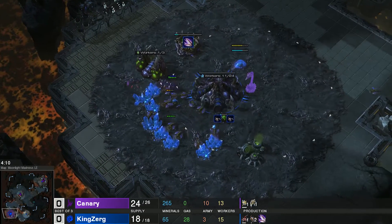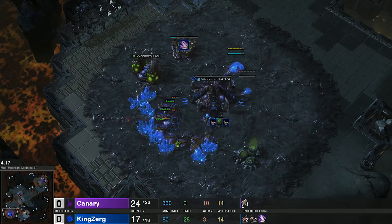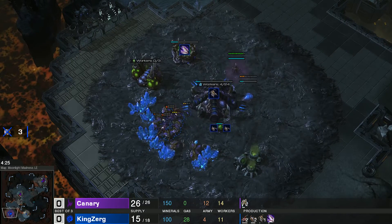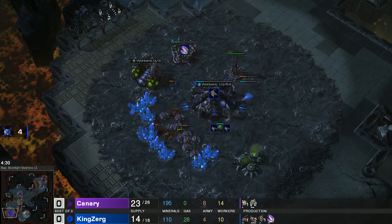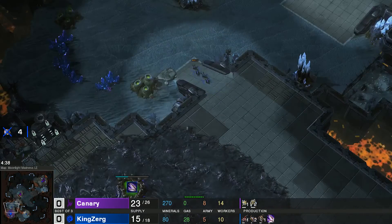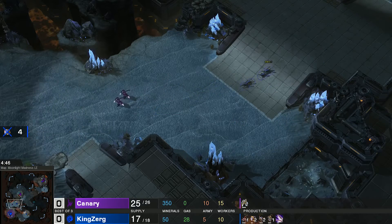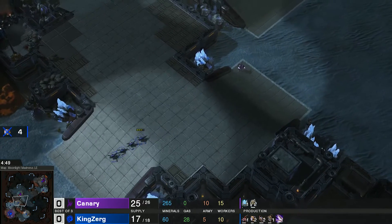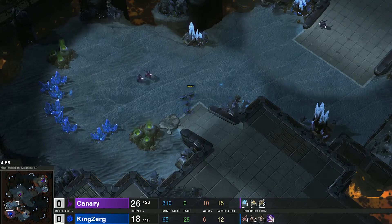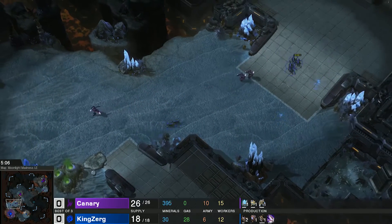King Zerg still has only one drone mining gas, so he's a bit prepared for the mid game. The queen is starting. Zealots are doing a dangerous dance between the drones, minerals, and lings — now the lings are engaging, drones engaging all around. Two more zealots are coming across the middle — no, they're stuck in the middle. I think KingZerg just completely defended this because those zealots would have been there by now if they hadn't stopped. More lings coming out.